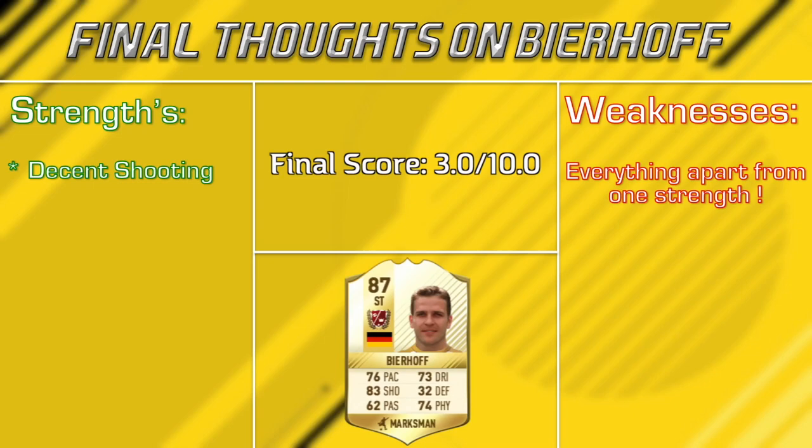So guys, if you've got anything to take from this review, just stay away from Bierhoff 100%. If you need a cheap legend in this game, get somebody like Teddy Sheringham — he is so much better than this card. Bierhoff is very slow. Bottom line, I've got to give him a final score of 3 out of 10. The only reason I'm giving him a 3 is because his shooting was decent for me. So that's going to wrap up this review. If you did enjoy this video and it helped you decide whether or not to buy the player, don't forget to smash the like button. Subscribe today for more content and more legend reviews. Please take care and I will see you all next time.